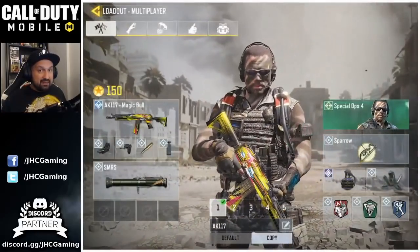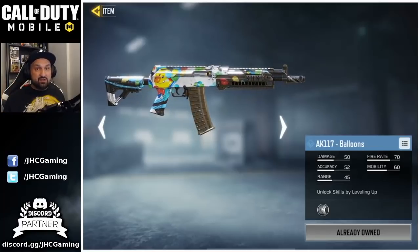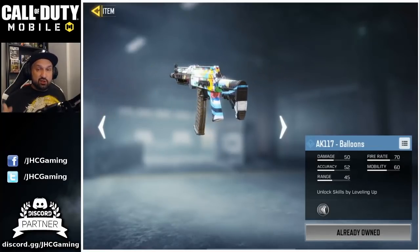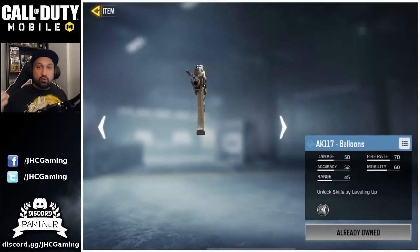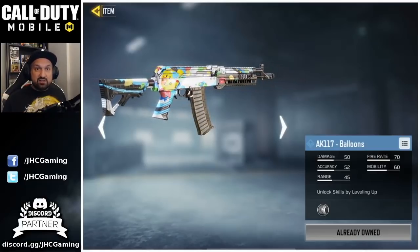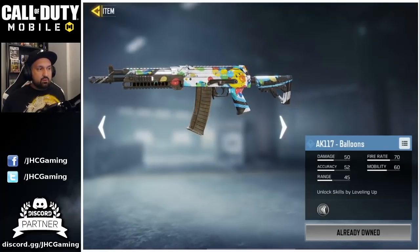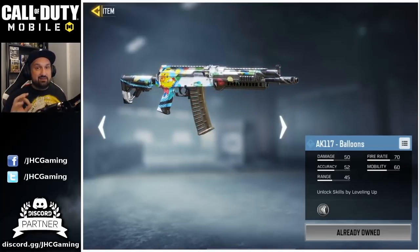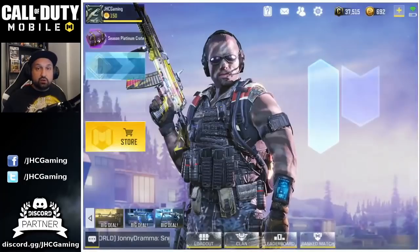If you check out the credit shop, there's an AK117 rare skin for 3000 credits. You know how easy it is to get 3000 credits? Just play the game. You get about 100 every day just for being in a clan. Open your free crates when you get them, do the weekly challenges, just log in every day. You get like 250 plus per week. So seriously, if you even play the game, you can get that easy. Just get a rare skin for the AK117 and you're good to go.